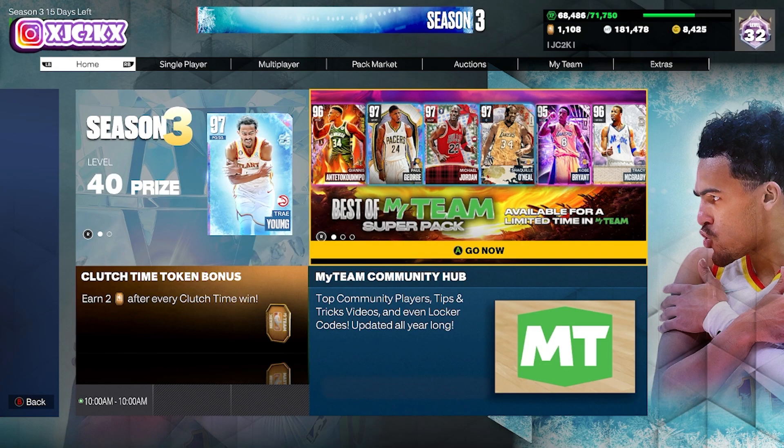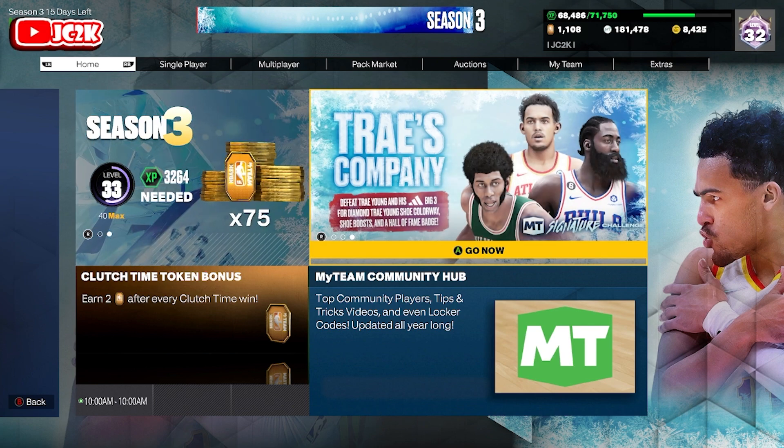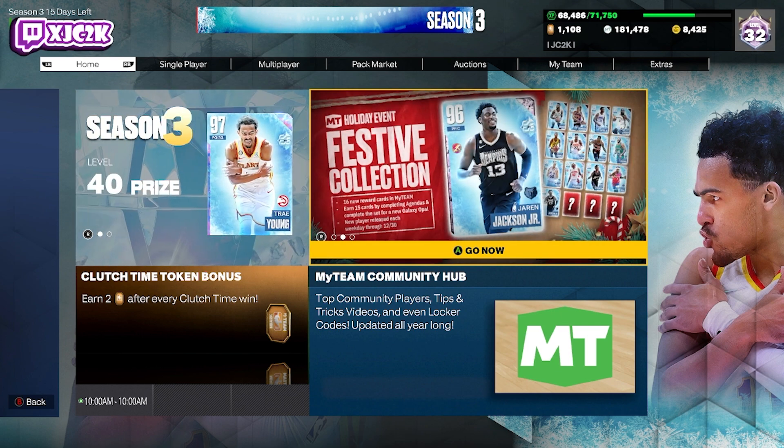Yo, what is good YouTube, and welcome back to another JC2K video. In today's video we're going to be talking about how to get the brand new Pink Diamond Michael Red fast and easy here in NBA 2K23 MyTeam. Before we hop into the video, if you haven't already make sure you hit that subscribe button — help me push towards the 9,000 subscriber mark. I upload every single day and would really appreciate it. Without further ado, let's hop right into it.